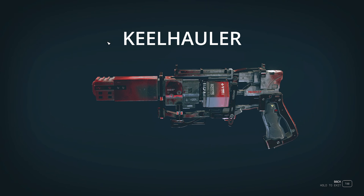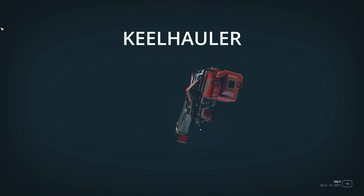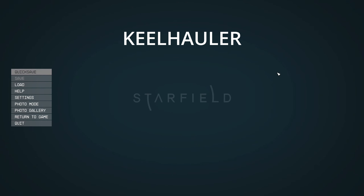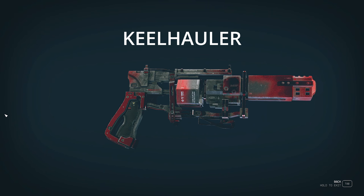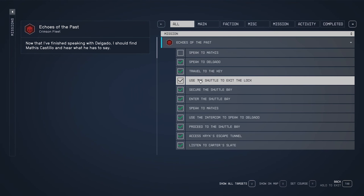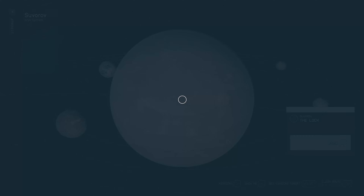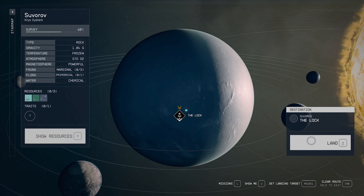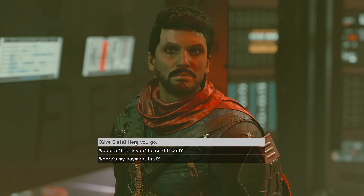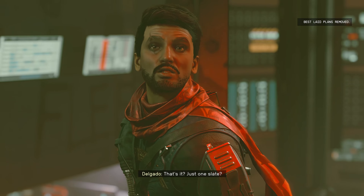To get this in the game, you have to do the Vanguard mission where you go undercover to infiltrate the Crimson Fleet. The specific mission is called 'Echoes of the Past' — that quest line where you go to the planet Severov and retrieve an item for Delgado, who's the leader of the Crimson Fleet.